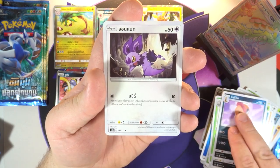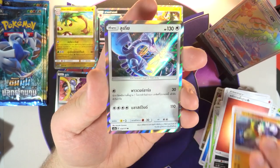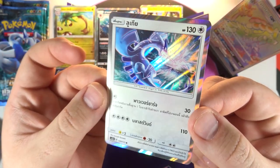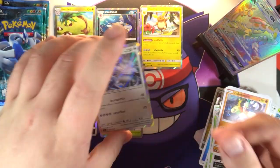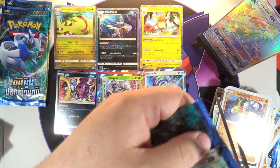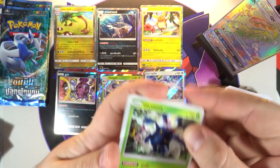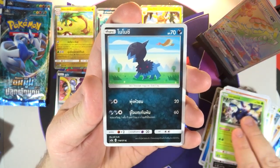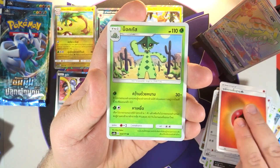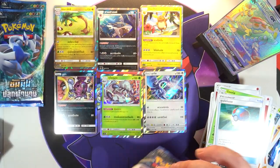All right, on to the next one. We've got Honchkrow starting off, another Scrafty — man it still sounds wrong to me — Noibat, a Fire Energy, another Passimian, and there is the holo version of that Lugia. I was so hoping there would be one and there is — thank goodness! That is such a good looking holo; that's probably one of my favorite holo Lugias to be honest. Such a nice looking card. All right, three more packs — almost done with this second half of the box.